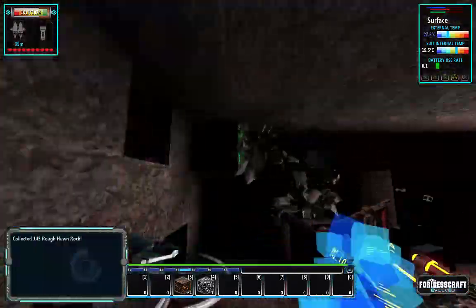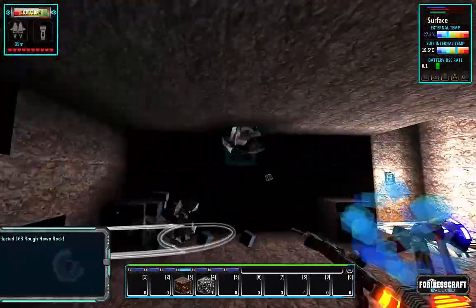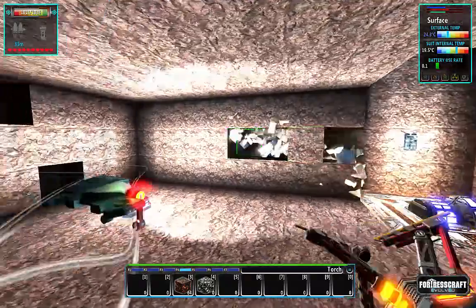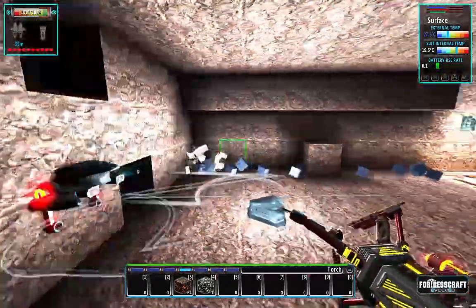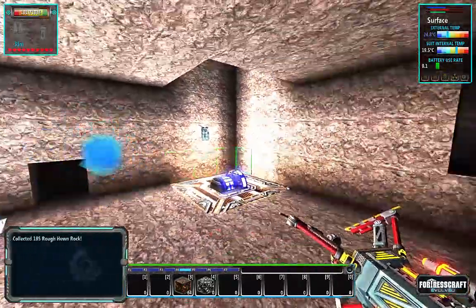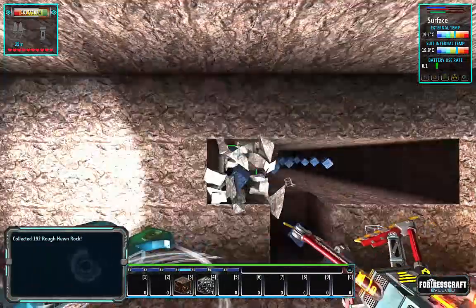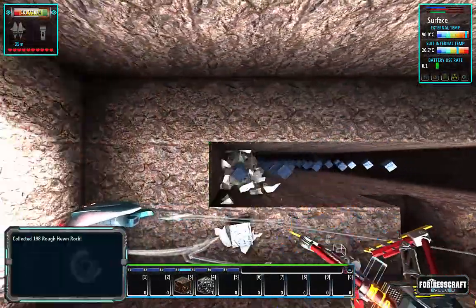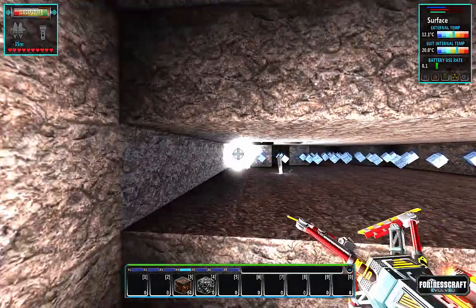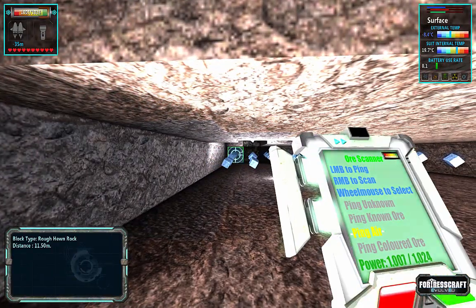It'd be nice to find some coal down here as well so I can start the research lab and all that. I'm going to put these on the floor for now until I get my final height. Getting a little bit of lag — trying to bust out the macro on my mouse which digs fairly fast. There's something back there — is it coal? Actually I think that's ruffian rock.